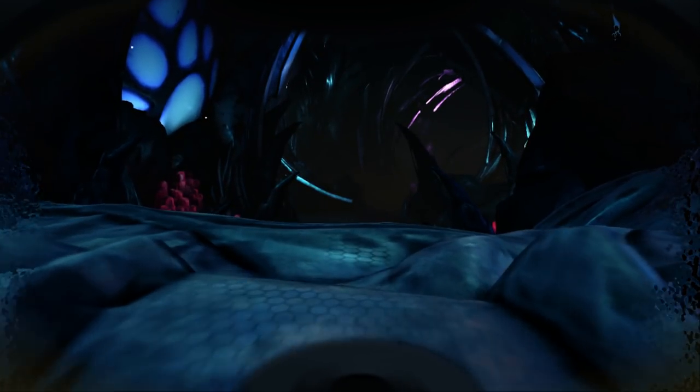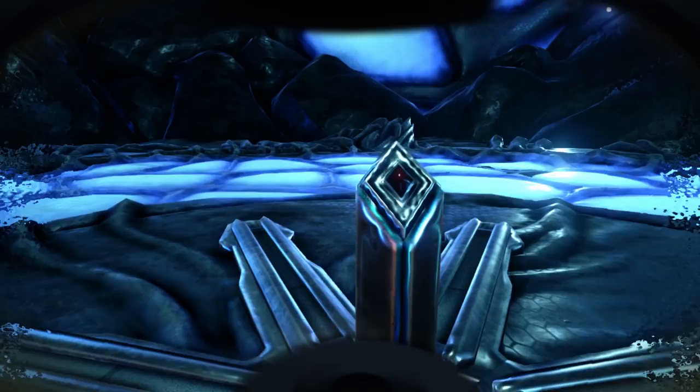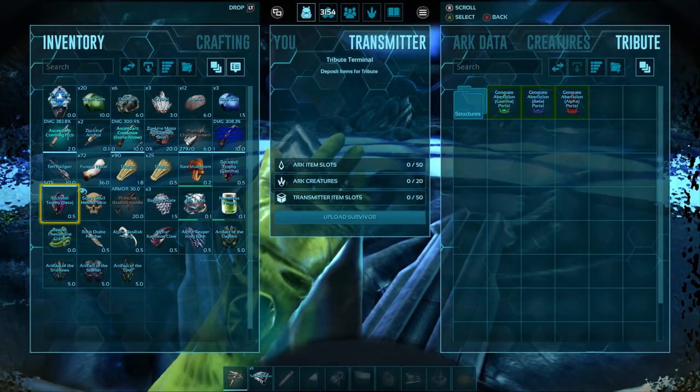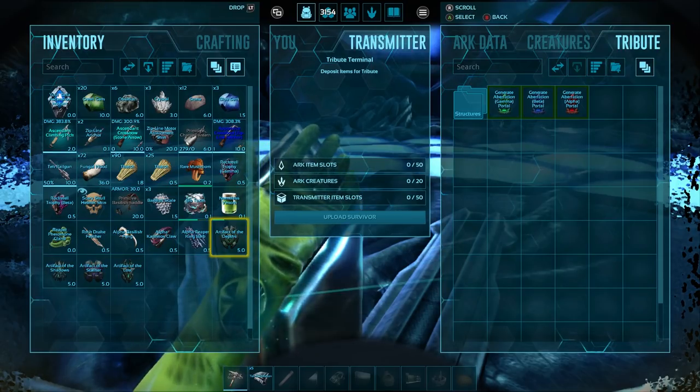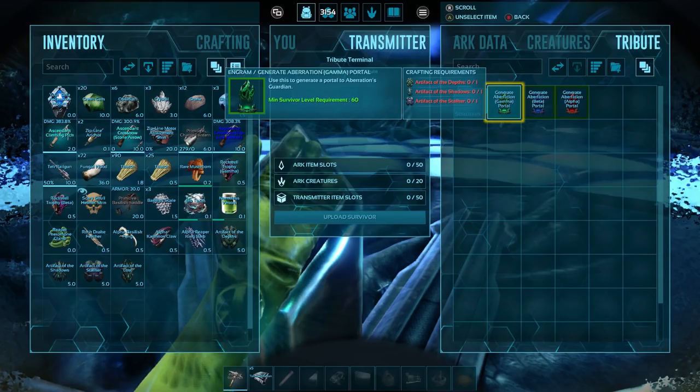The next step in the process is to find the little pink river area. Off to the side you'll see a blue tech cave lit up with a bunch of blue lights, and sitting in the middle of the floor will be a terminal. You can go up to it and access the inventory - that's where you place all your stuff you just spawned in. Looking at the gamma, beta, and alpha options: the gamma just requires the three artifacts that we spawned in.